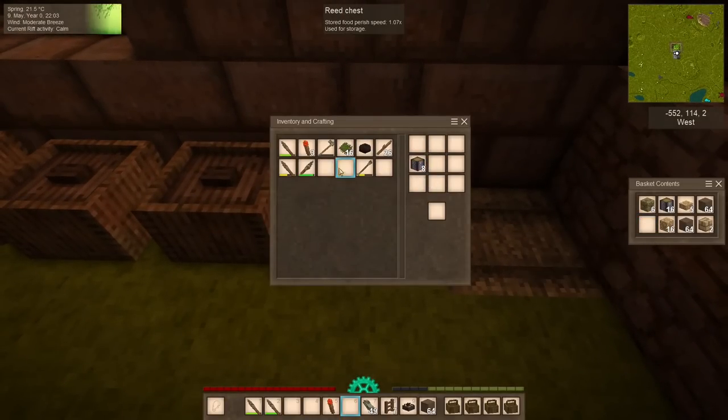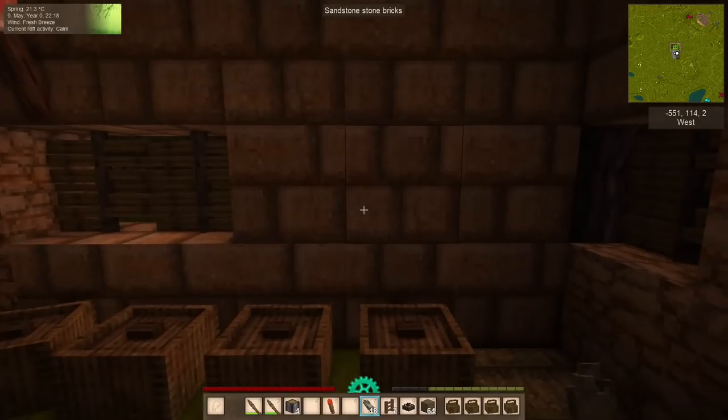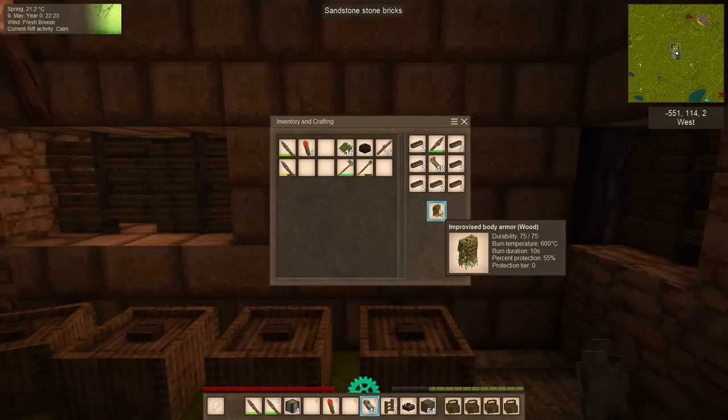We're going to go and build some armor first. We need some wood and break this down into firewood — there goes that axe. To make the most rudimentary armor you're going to need 14 pieces of firewood, nine pieces of dry grass, and a bit of durability off a knife. And you build your armor like this — you get improvised body armor made of wood.